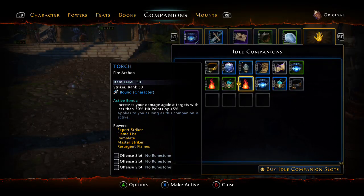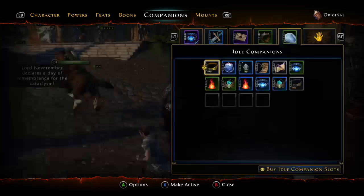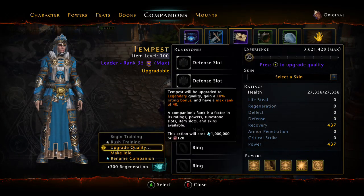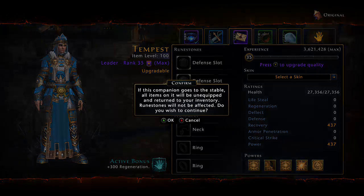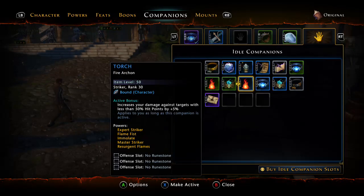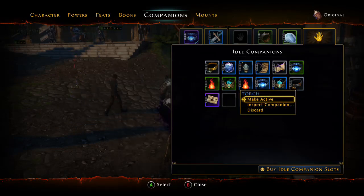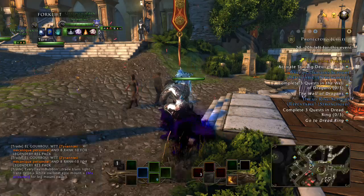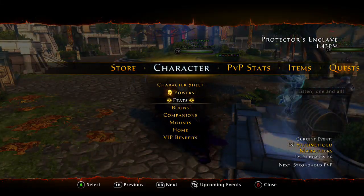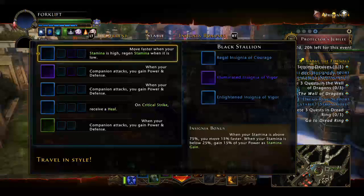The active bonus on this companion is: increase your damage against targets with less than 50 percent health by five percent — that's a good one. I think at the time I had it in a different slot because I was checking out regen. This is definitely the better one. Let's see what else — we've covered powers, feats, boons, companions, and mounts.